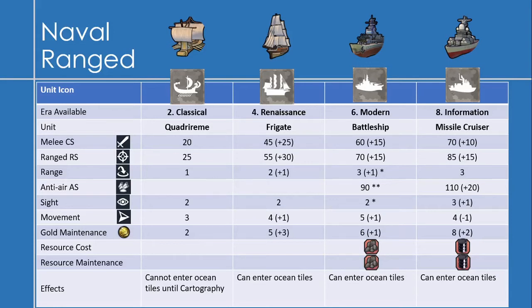The Battleship, available in the Modern Era, has a melee combat strength of 60 — an increase of 15 — a range strength of 70, and a range of 3. Important note: the Battleship can shoot further than it can see, since its sight is only 2. So you need a spotter unit out ahead so you can use its full potential. It has a movement of 5 and a gold maintenance of 6. Battleships cost 1 gold to produce and 1 gold to maintain, and they can enter ocean tiles.